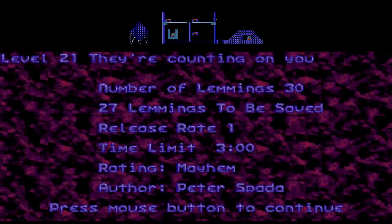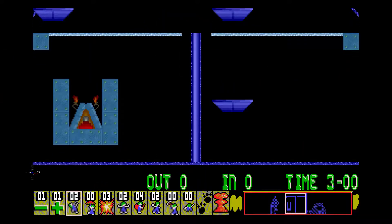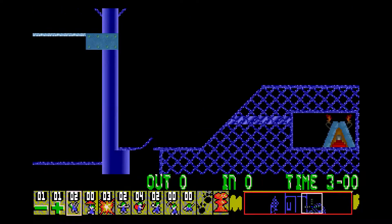Hello there and welcome back again to Copycat Lemmings. We're up to Mayhem 21 now, which is 'They're Counting on You.' 30 lemmings, we can lose 3 of them, and we've got 3 entrances here and 2 exits.